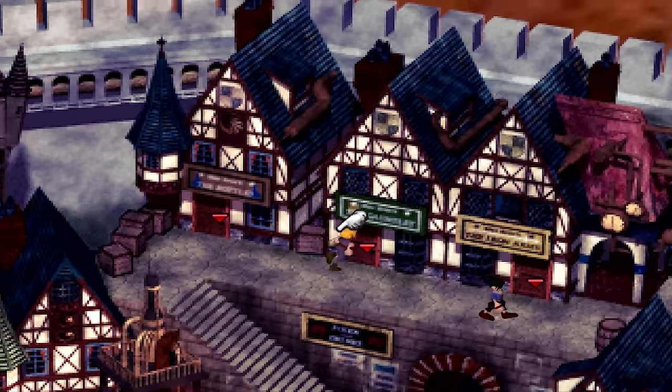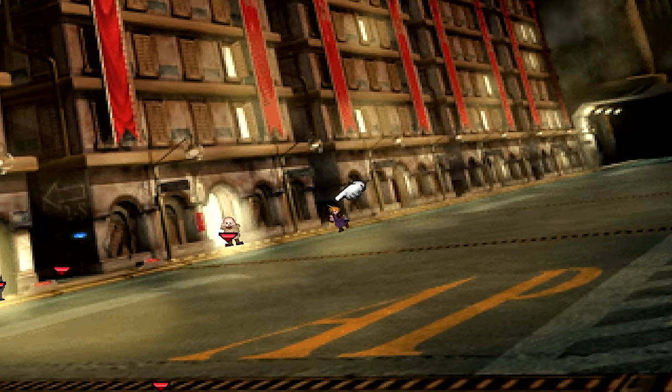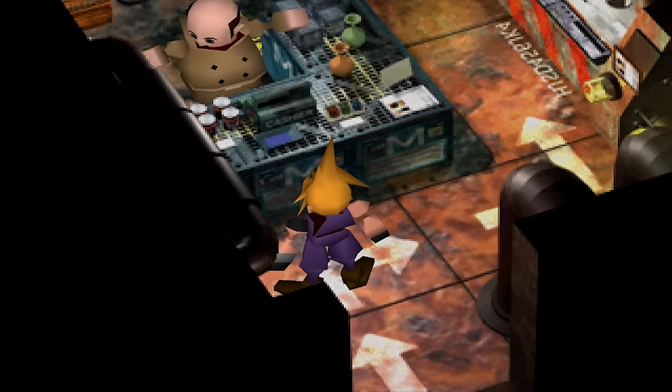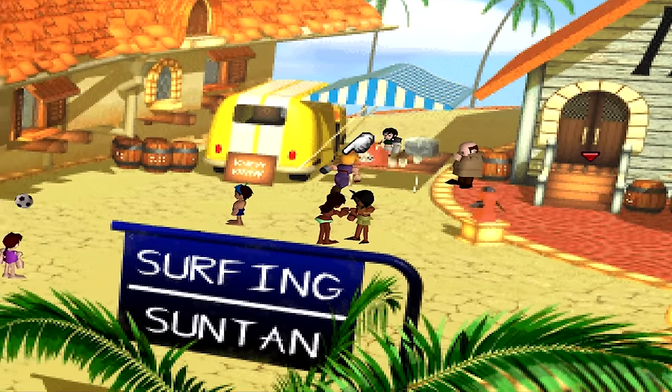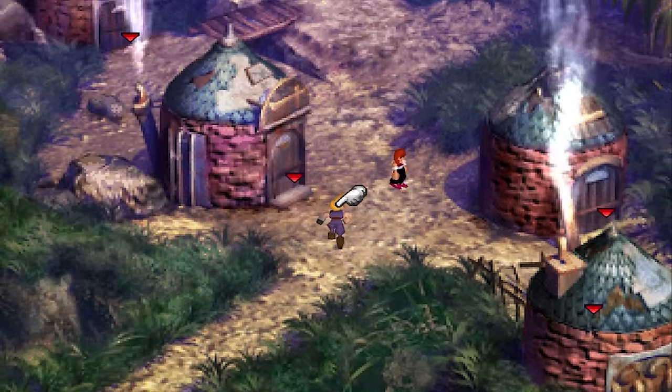Heal. The Heal materia can be purchased at the Calm shop, the first Junon shop, the Costa del Sol shop on Disc 1, and the Gongaga shop.